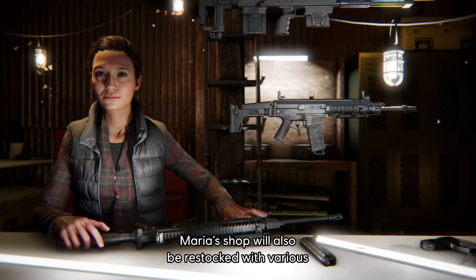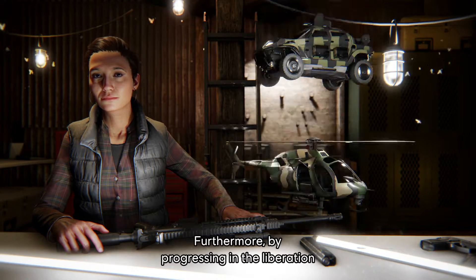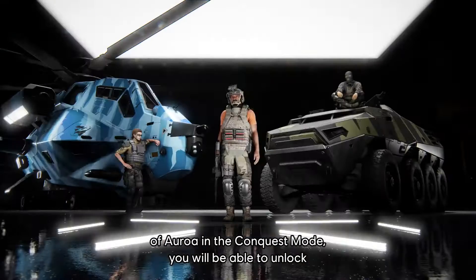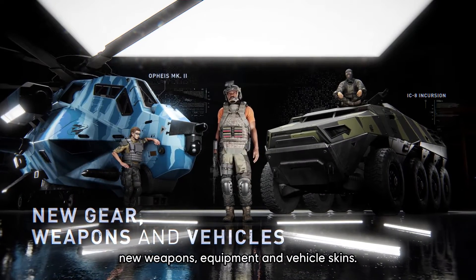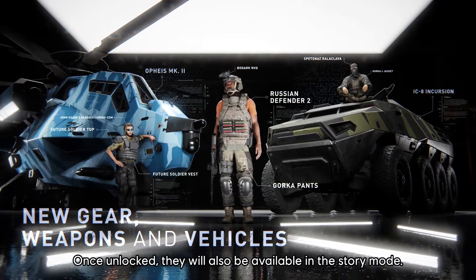Maria's Shop will also be restocked with various new customization options and vehicle skins. Furthermore, by progressing in the Liberation of Auroa in the Conquest Mode, you will be able to unlock new weapons, equipment, and vehicle skins. Once unlocked, they will also be available in the Story Mode.